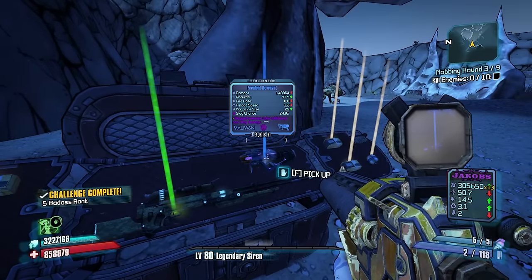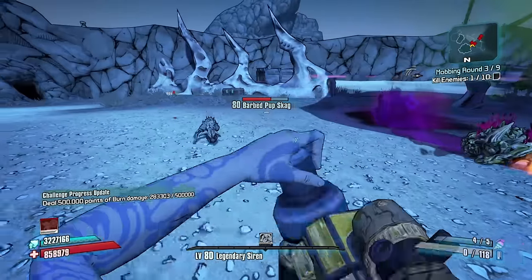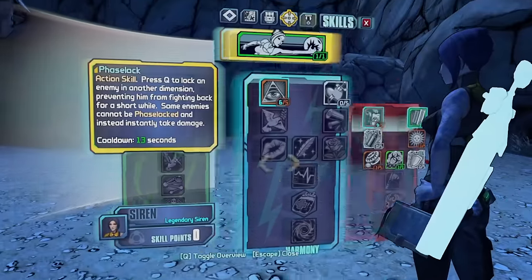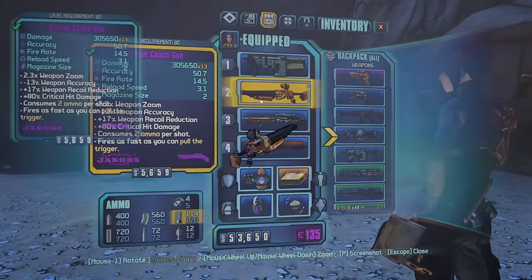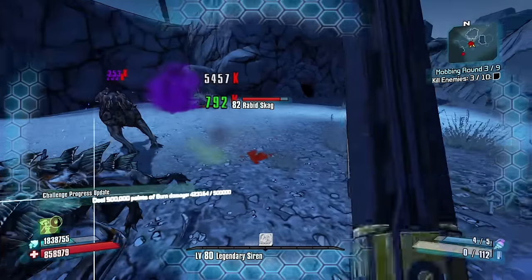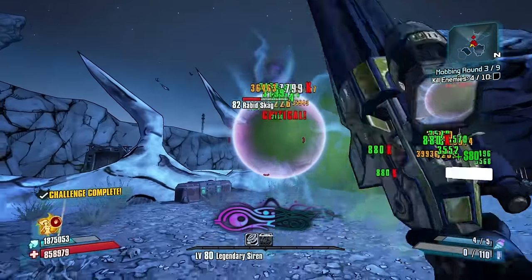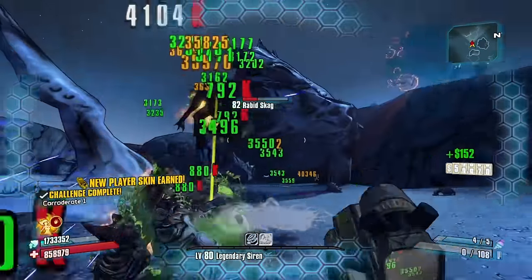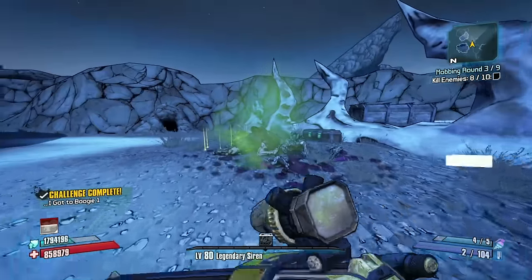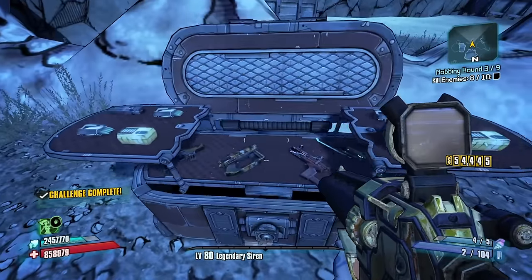A scout and a remnant — let's put you up and start tossing some bouncing baddies down. I really like this coach gun. Let's take a look at the parts — does it have Jacob's grip? It's got Torgue grip. Rabbit's gag. Let's see if we can get a crit — yep, there's one crit. No crit there. The cloud kill comes in handy right there.